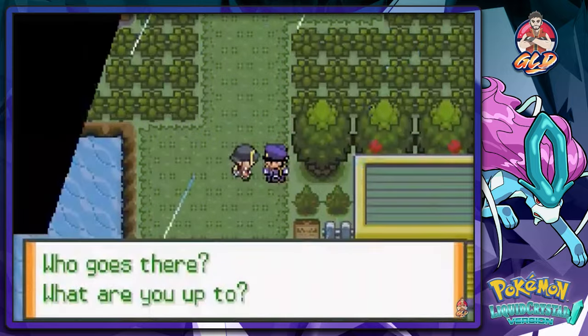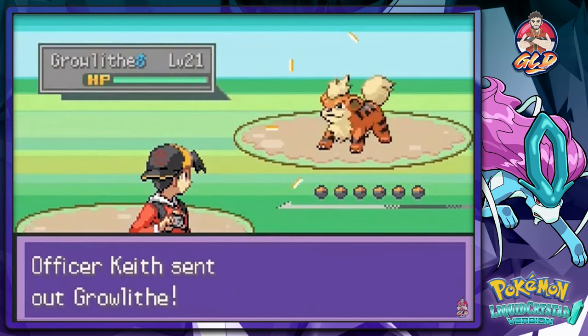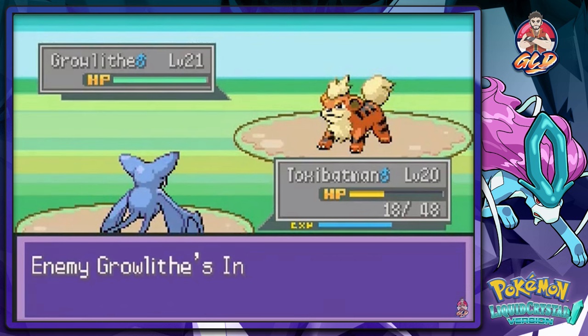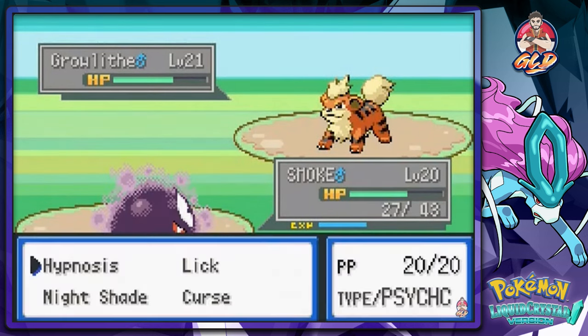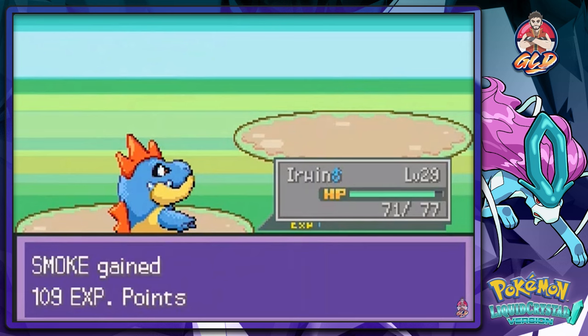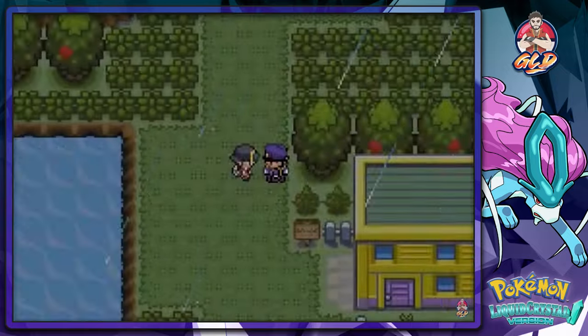Another trainer battles us — clock-based events don't work so we just battle him. He leads with Growlithe and I'm thinking I could capture one. Speed-buttoning but Supersonic hits and we use Nightshade. Erwin grows to level 29 and Smoke gets some experience too.